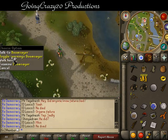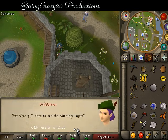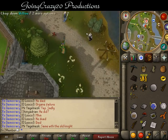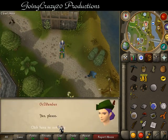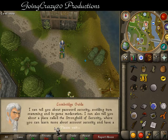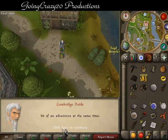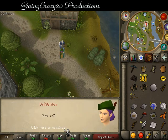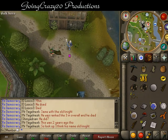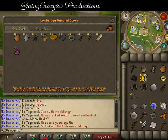Find the Doomsayer and talk to him about the warning system. Next, find the Lumbridge Guide and speak to him about the Stronghold of Security. For the general store, just head to the general store and trade either the shop assistant or someone else. And there you go, that one's done.